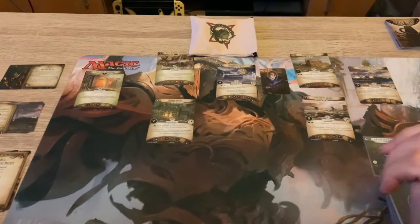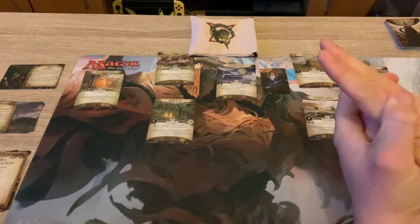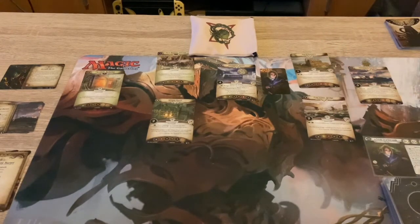Welcome back everyone to the Arkham Horror Innsmouth Conspiracy playthrough. This is the second scenario, The Vanishing of Elena Harper. So we've uncovered our memories, we've viewed Agent Dawson, we've tracked down the missing Agent Harper, and we're actually in the town of Innsmouth now.